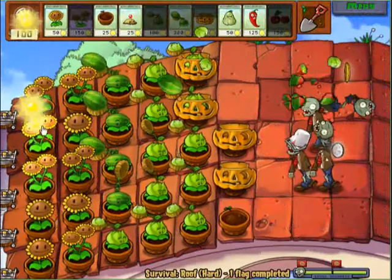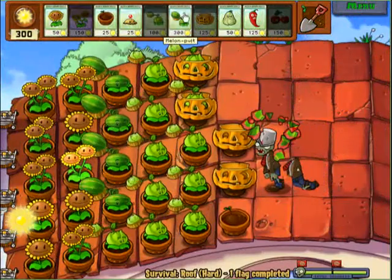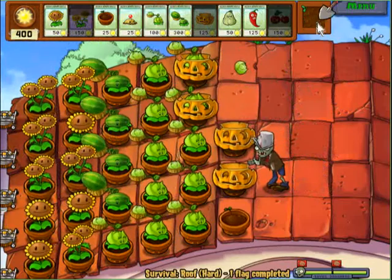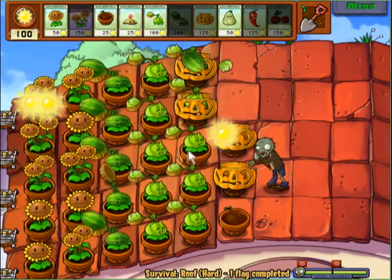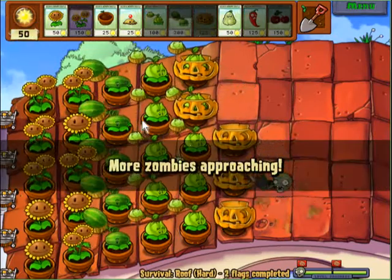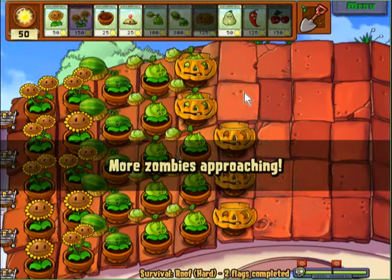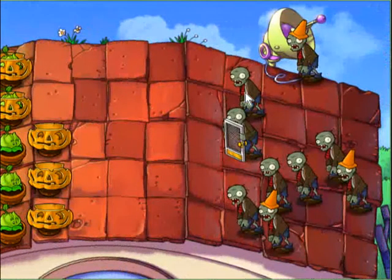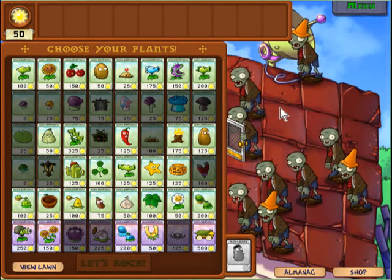That's why we're going to get umbrella leaves later on, because every wave in this mode has those sub-pronged ambush bungees. There's a simple way to prevent that from happening which I'll show you in the next round. This one I just wanted to show you how to build up the basic defenses. Looks like we got more cannon fodder so we don't have to worry too much about the next round.